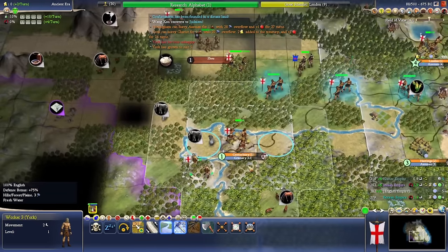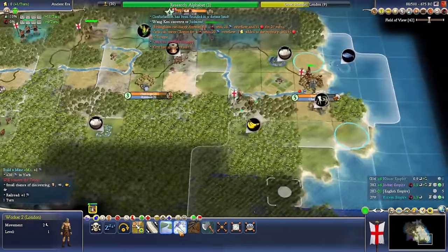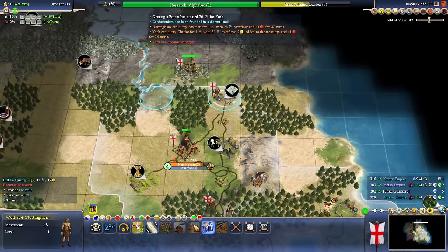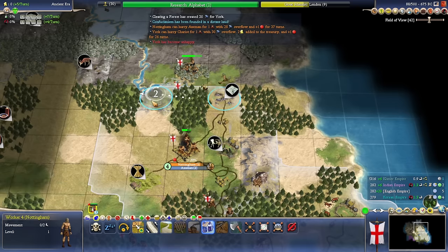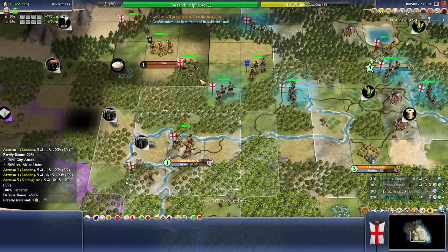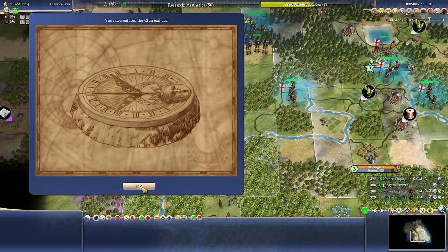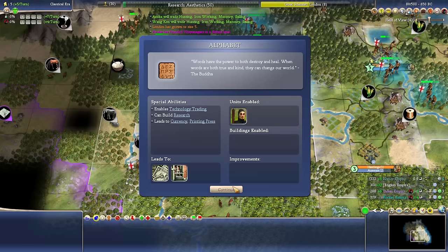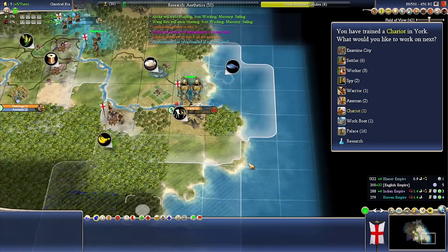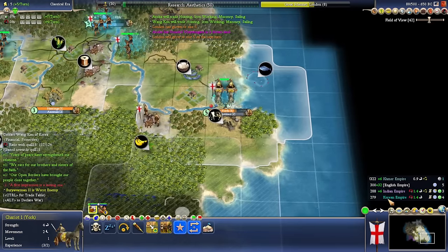The Khmer haven't converted. Oh, I don't have Masonry — silly me! Confucianism has been founded, so someone's already got Code of Laws. That's going to be a military catch-up situation. Our military strength is pretty good. Let's go and trade with some of our buddies — we've got some tech, and I'm fine with trading away the Alphabet for some catch-up.